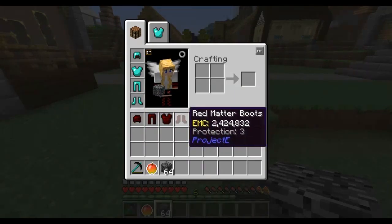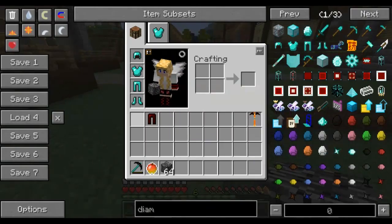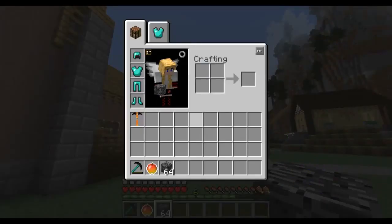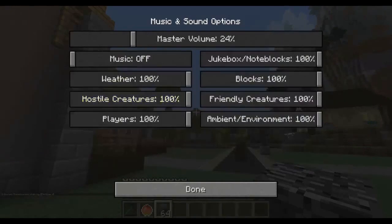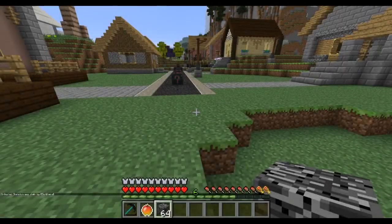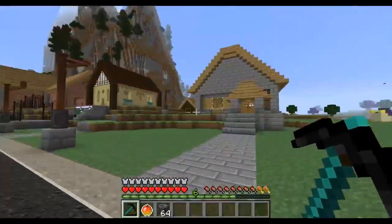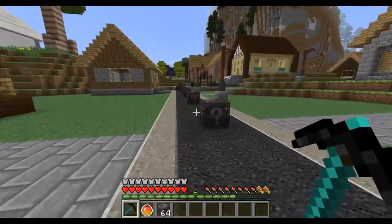I'll keep the overpowered gear in my inventory just in case something crazy happens. I should be on normal difficulty — indeed I am. Music off, now we'll get ready and begin. I'm kind of terrified and excited at the same time because I love Lucky Blocks, I really do. But these are electronic Lucky Blocks.